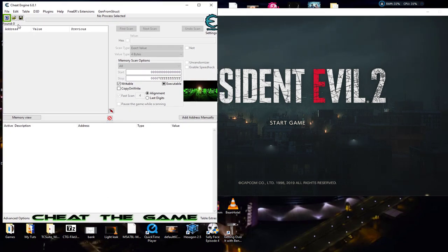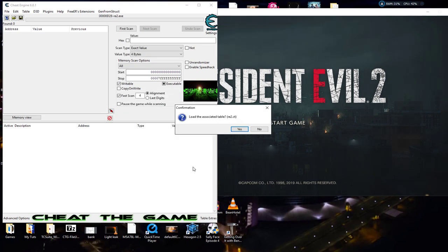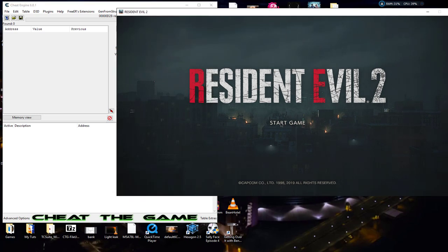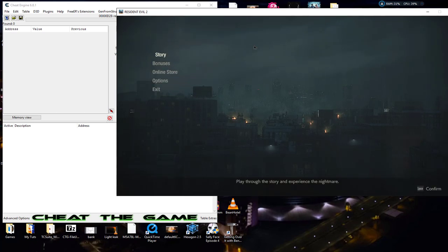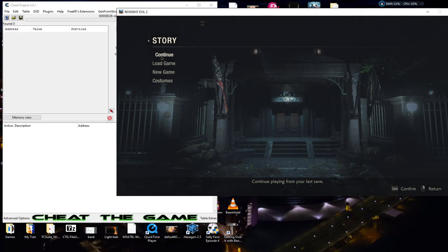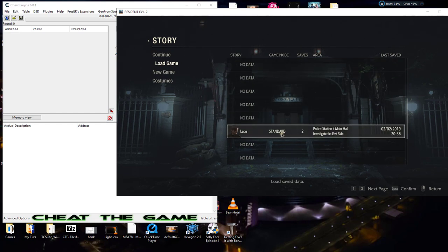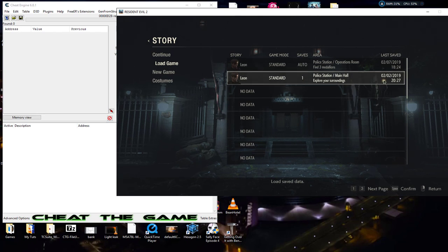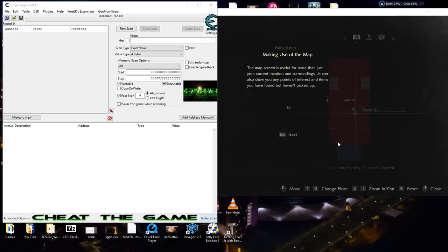I'm going to go ahead and attach to the game, already in Resident Evil 2, and I'm not going to load my associated table - I'm going to pretend like I haven't even tried to hack it yet. The values for me are straightforward; there was no really hard searching. The health gave me a little problem because I started with float, but it happens to be a four byte - just go to four byte and it decreases like normal. I'm going to load up a save from when I first entered the police station.